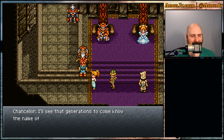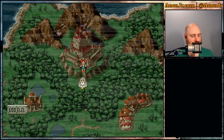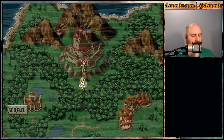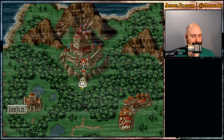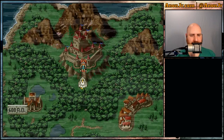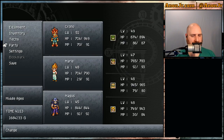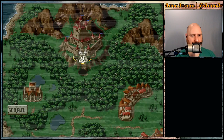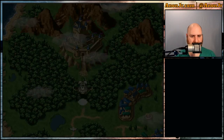I'll see the generations to come know the name Crono. We're going to go back to the present — that heirloom is supposed to stay for future generations, and well, we are a future generation, right? Let's swap out the party, get Magus back in there so he can accumulate a few things, and hit the right button to go back to the present. We're also going to want to take a quick nap first.